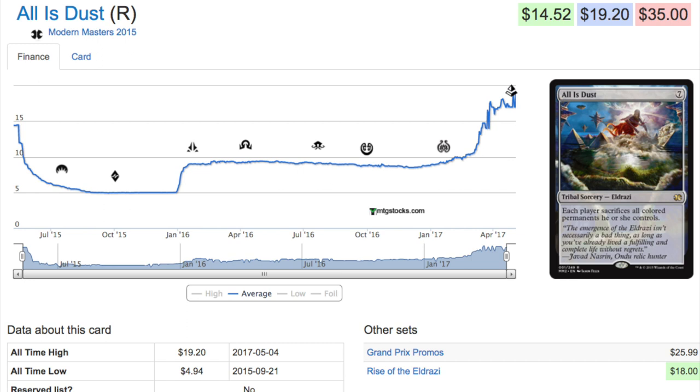The only exception is RTR — they printed that set into oblivion. A ton of it was opened because people were hungry to go back to Ravnica, which is a great set, but that depressed the singles prices constantly. That's why you don't see many RTR, Gatecrash, or Dragon's Maze cards spike — they were powerful sets but never really go up.